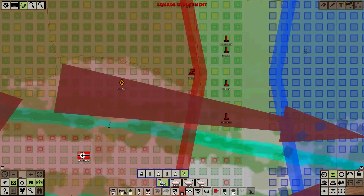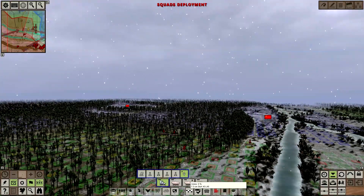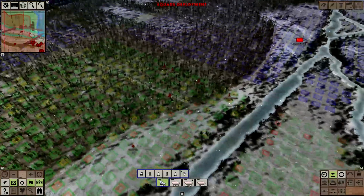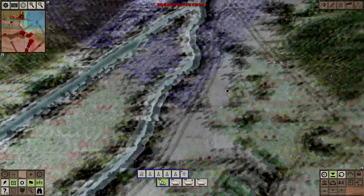We have one infantry squad here with an intact heavy weapon — it's a Stug. We have a Stug that is intact on this side of the river, but it's actually out of ammunition. You can see the statistic here: zero ammo, 83% fuel, so that's pretty good. It's certainly not fatigued. Our infantry are a little bit tired, but apart from that our troops are fine.